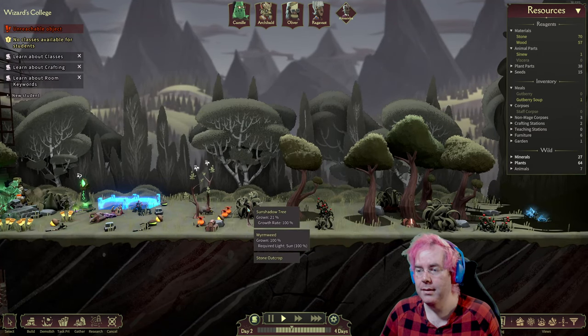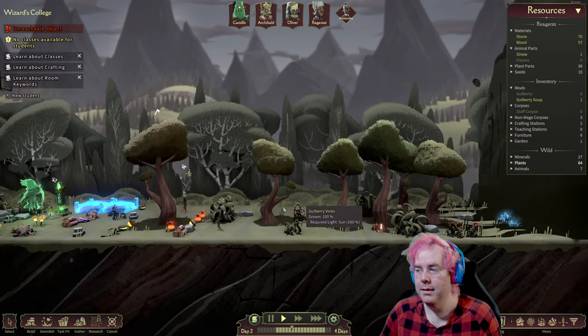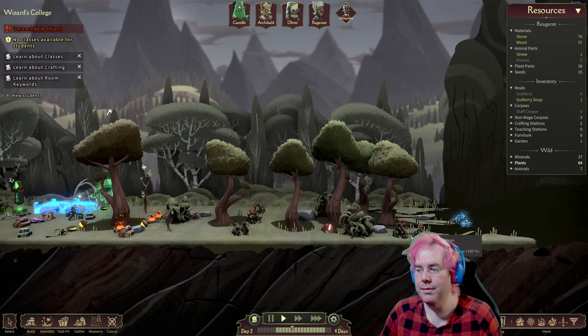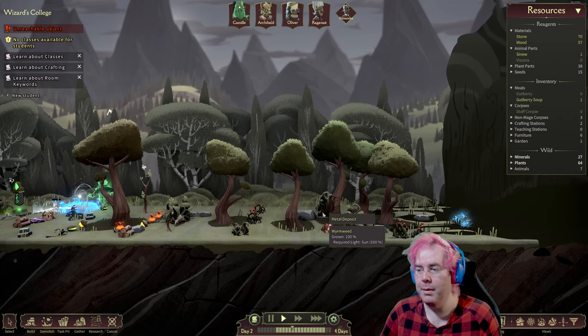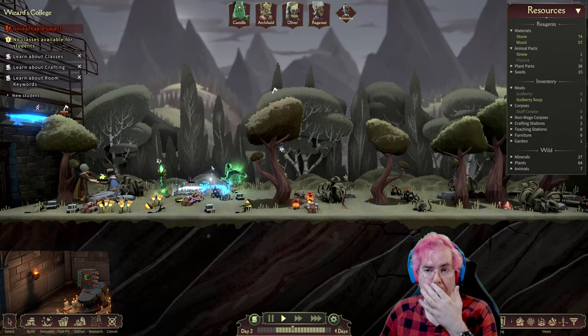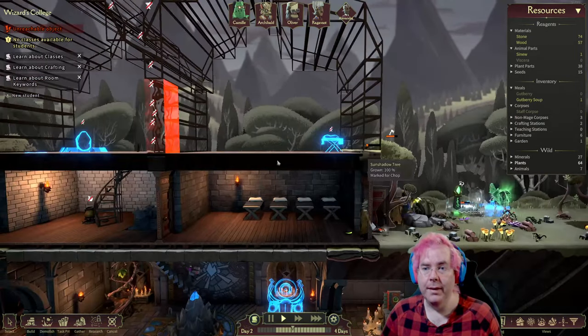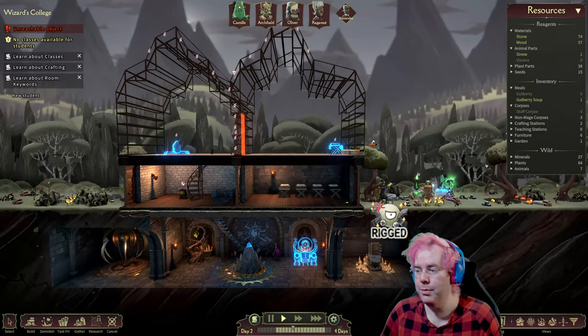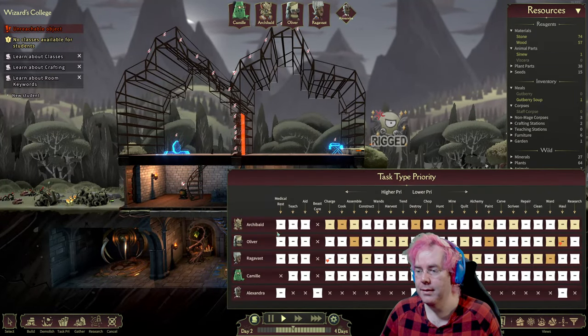Phoenix kiss. Gutberry vine. Trees. Ice flower. Metal deposit. No classes available. Do we need to change priority on things?